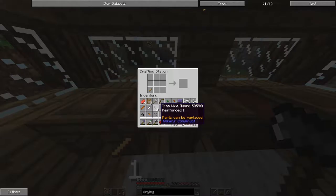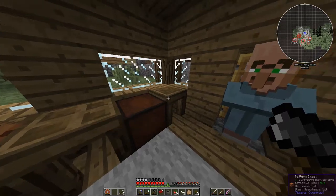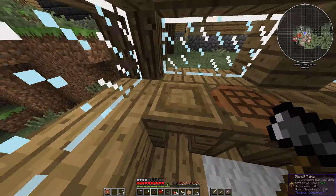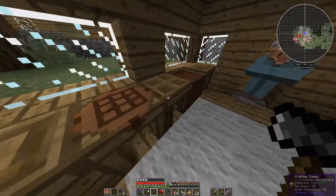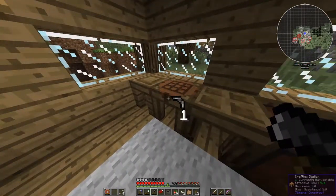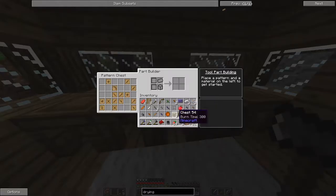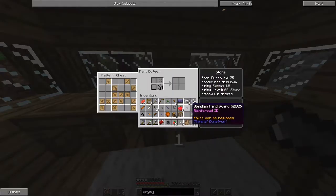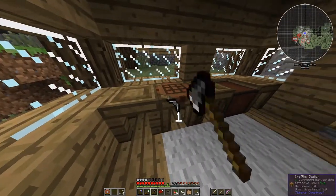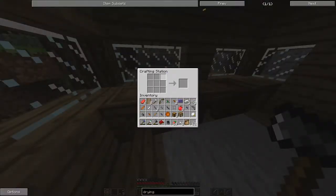Things we don't need. Flint. I want the crafting station and the tool station. Part builder, tool station. Let's go ahead and leave the stone items since we really don't need the stone or the frying pan, but we will take that.